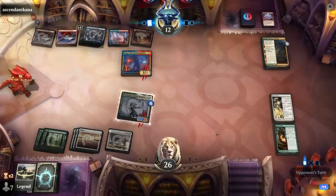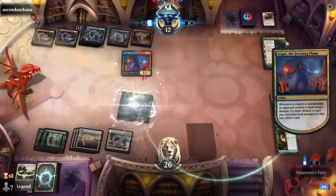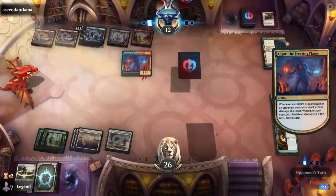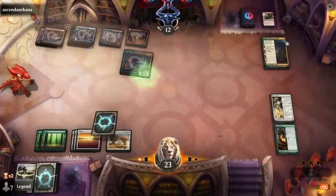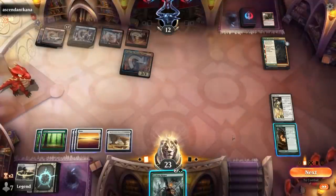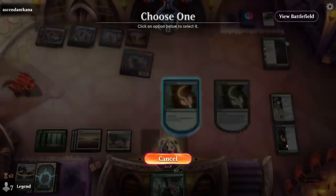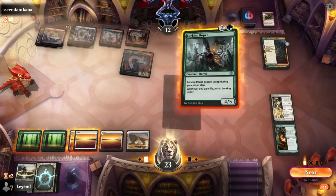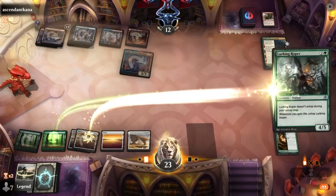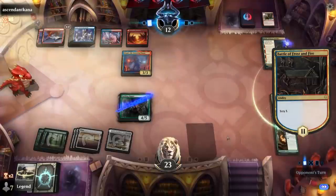We've got to hope they don't have a Rebuke here — that would be a disaster. Squash — ouch. That was a blowout, lost our entire board. I can play a Roper, or I can turn on my lands and hit for six. I think that's probably my best bet here. Oh wait, we still need to level up our Druid Class one more. All right, that makes it easy.